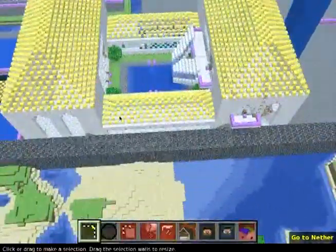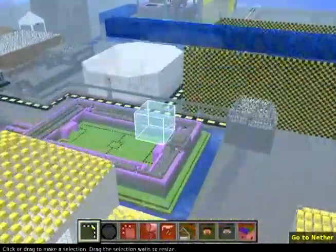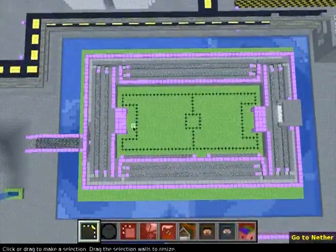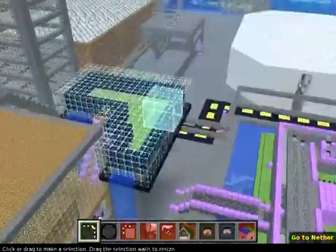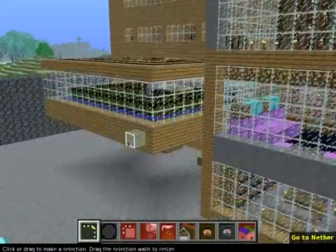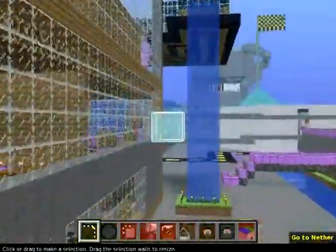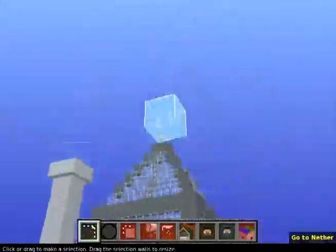I showed you guys some of this before but you guys haven't seen all of it - not even a little. This is our soccer field. You can see how nicely proportional it is. This is a pig spawner room. This room in here has a bunch of crops, I guess you could call them. This is the brick squad HQ.